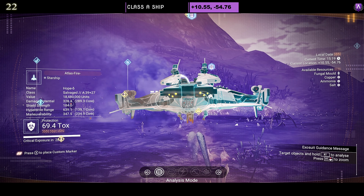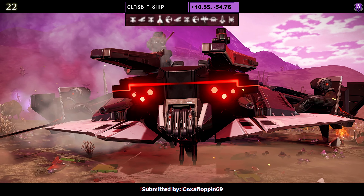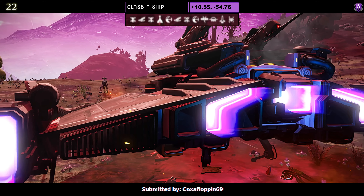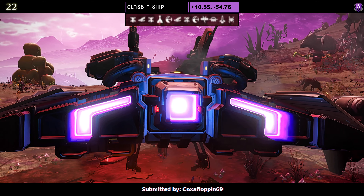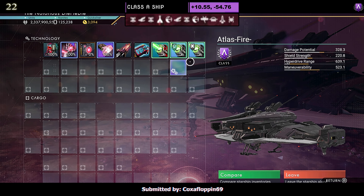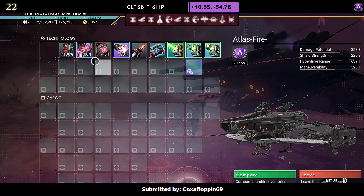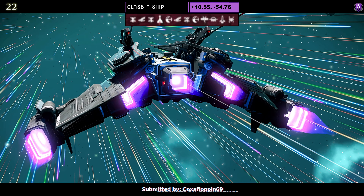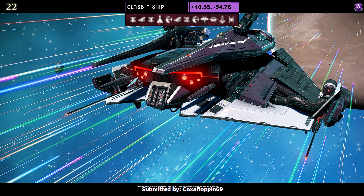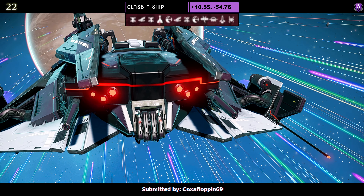Ship number twenty-two, a Class A submitted by Coxafloppin69. The color scheme is black and white. It has the very nice six eyes at the front, dual layer of side wings with extended boosters. Supercharged slots: one on the right and two on the left as an A — not right next to each other but they're close. In the air, once it all dips and the top spreads open, you can see the fangs there, though they're tucked away. It's a nice looking ship.